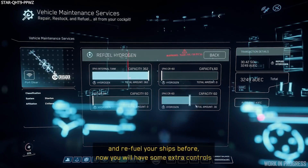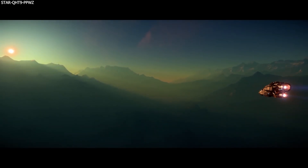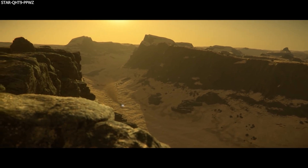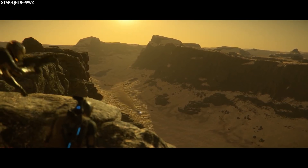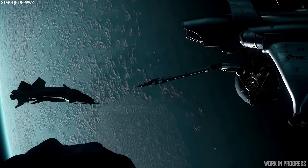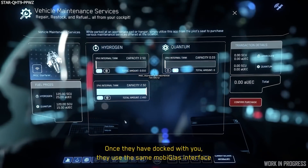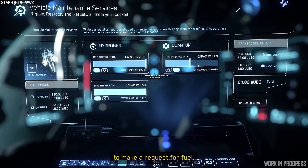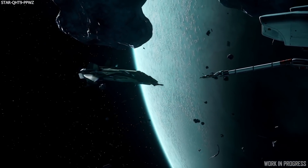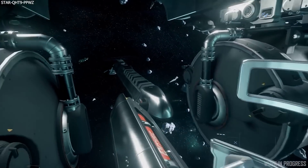Ultimately this mechanic will be needed for when Pyro is here, as that system is practically three times the size of Stanton and fuel supplies will be less common. Eventually we'll have the refuel beacon option plus many more updates to security measures to make it more viable. Resource management and logistics will be one of the most important things in Star Citizen, and getting this in now will be great fun and give CIG time to bug fix, tune, and balance before Pyro arrives.